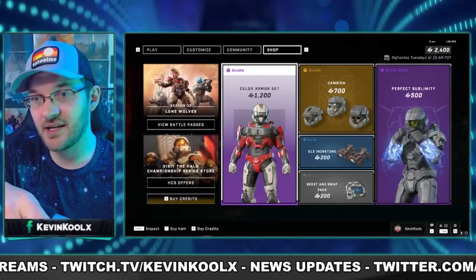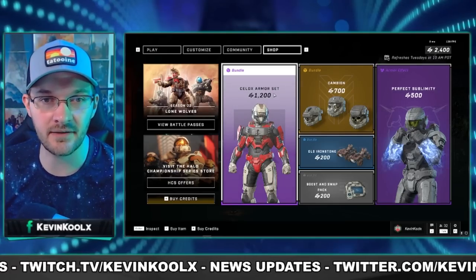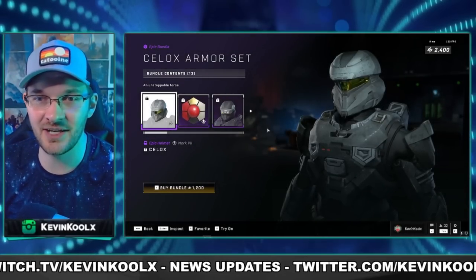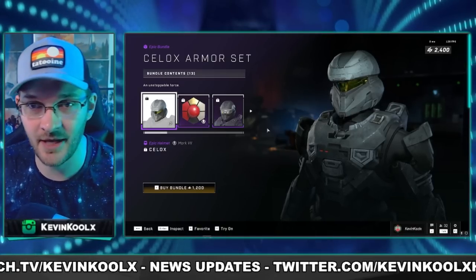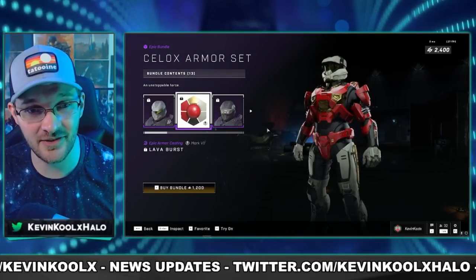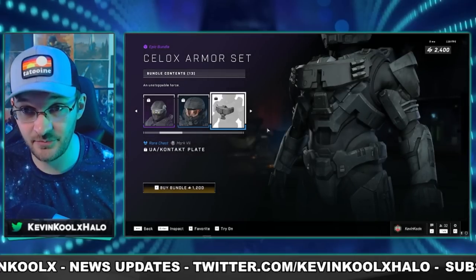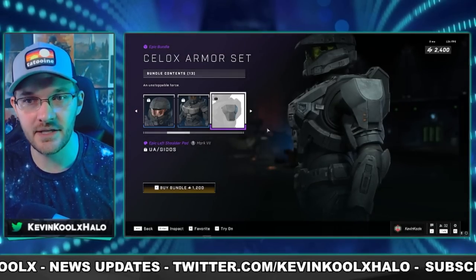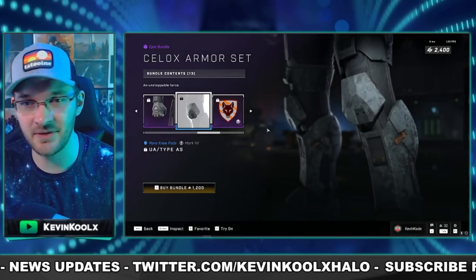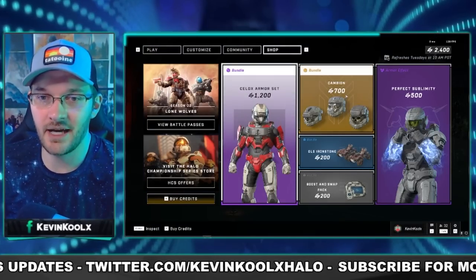Now let's talk about the shop that comes along with this event. First, the CELOX armor set — basically Admiral Spartan Palmer's armor set — is now available for Mark 7. It comes with a pretty sweet coating, a helmet attachment, a different visor, a chest piece, shoulder pad, glove, and knee pad. I think I'm going to pass on this one though — I wish I could just buy the coating separately for like 200 credits. I'd totally do that.